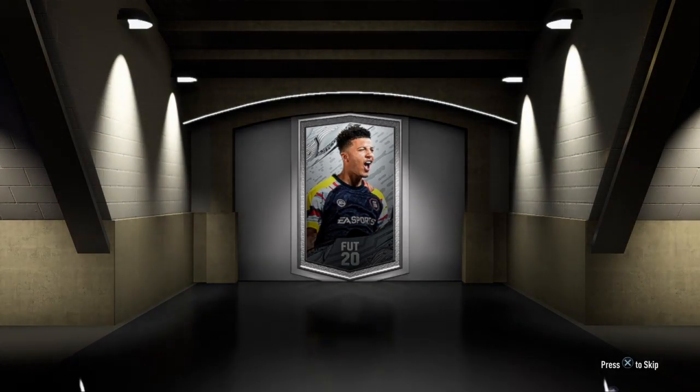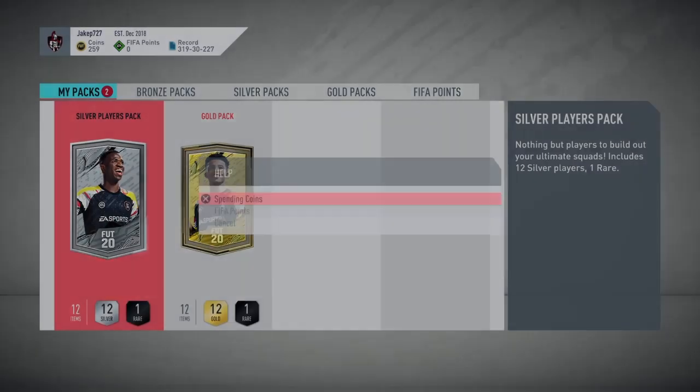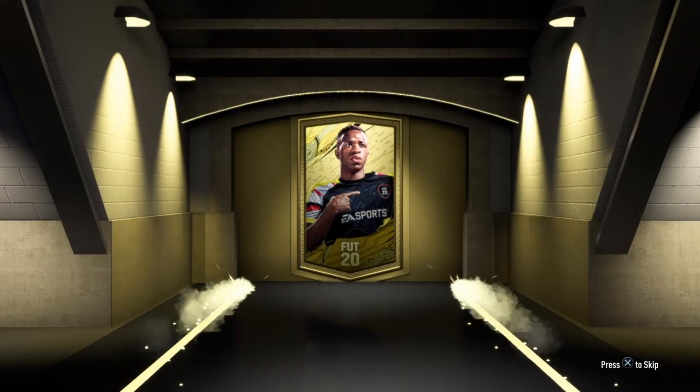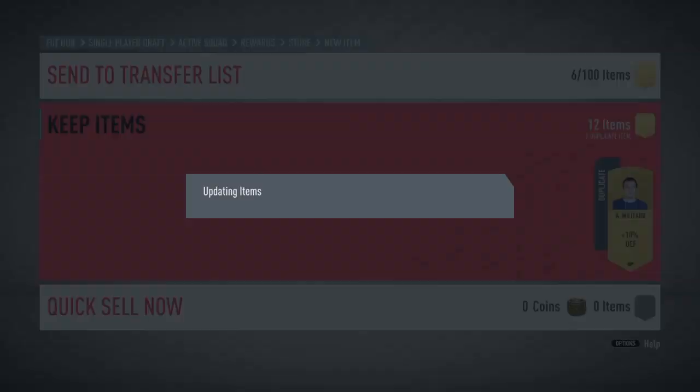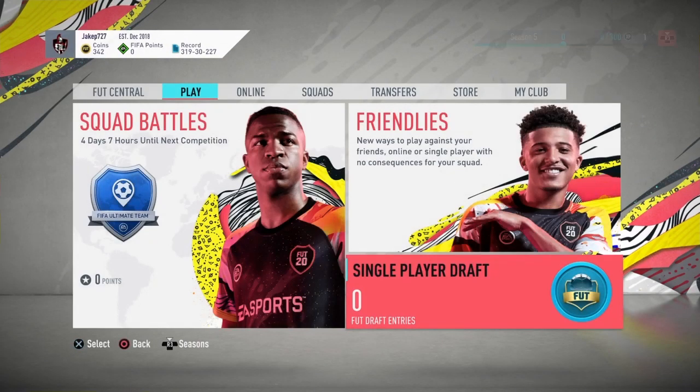So we have loan icon packs right now. Loan icon packs - we should be making bank off them! If anyone would like a loan icon - we'll be rich! I'm just going to do a load of SBCs to get loan packs. Any SBC that gives out a loan pack right now, I'm doing it - because there's free money, there's genuinely a free money glitch in FIFA.